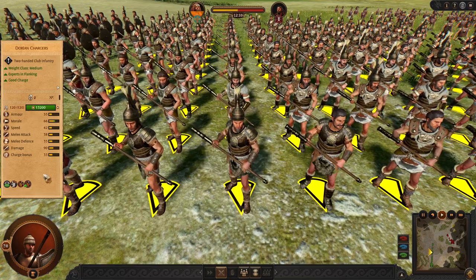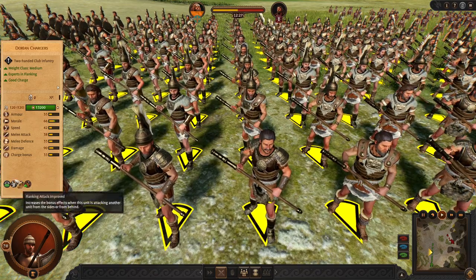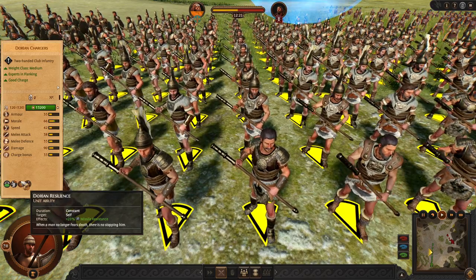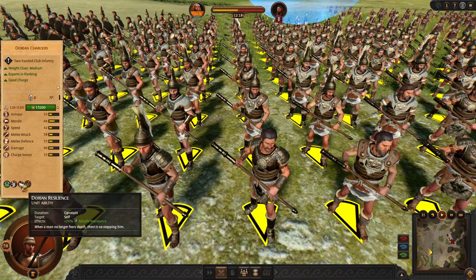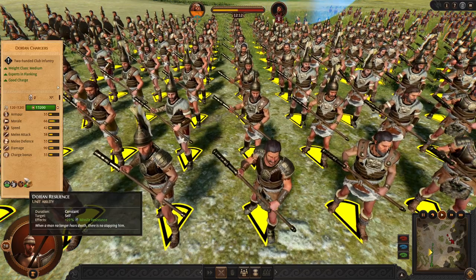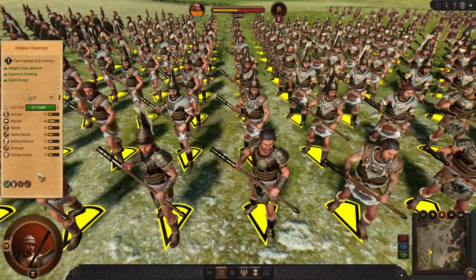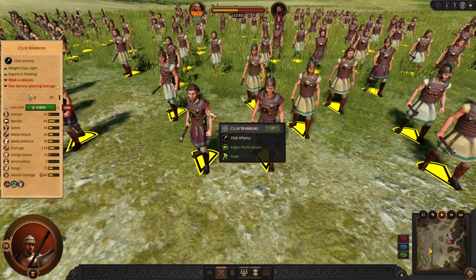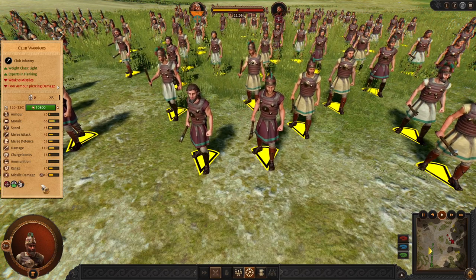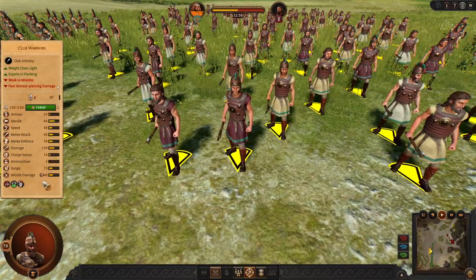Next we have Dorian Chargers. These are solid chargers and flankers. They don't have a shield, but they have missile resist as well, so they will reduce missile damage. If you put them into the forest, that's an additional 40% missile block. They are quite mobile, pretty good flankers and chargers. Next we have Club Warriors. They are solid flankers and duelists. I always recommend using these, and they are very popular in multiplayer battles — a very good unit.